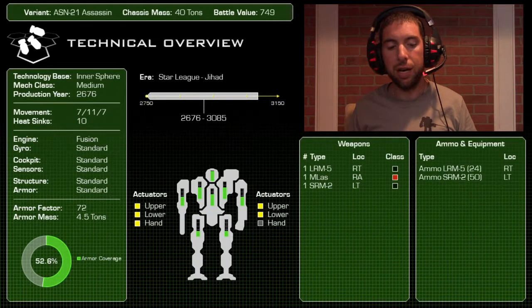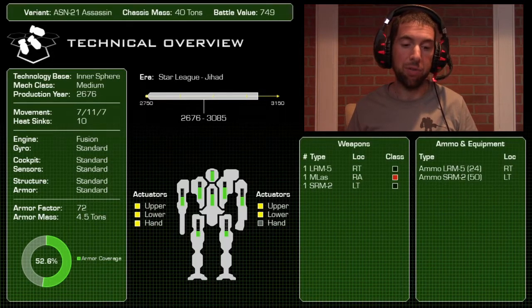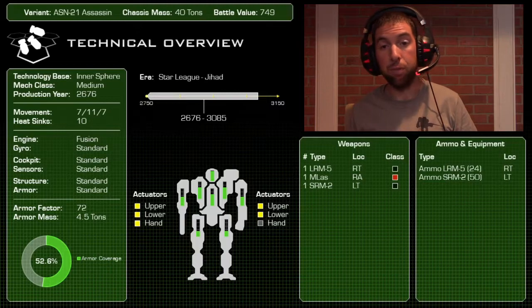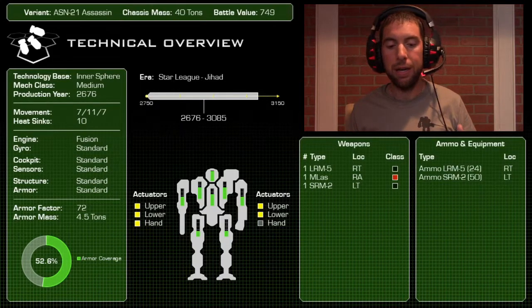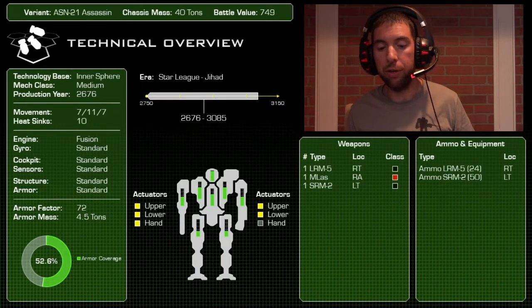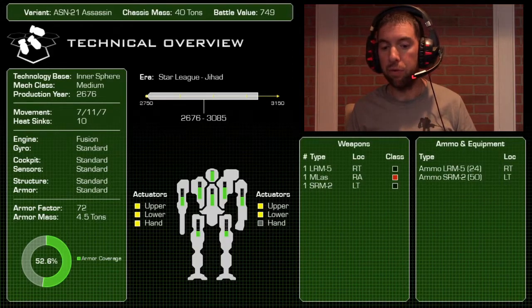It has 10 heat sinks, standard equipment across the board. Armor-wise it's 52.6% coverage — a little bit low for a 40-ton mech, but for a mech that can claim these kinds of target mods, 4.5 tons of armor at an armor factor of 72 is really good when combined with a plus-three or plus-four target mod. However, the distribution is weird — the legs are woefully under-armored, basically a quarter of total armor, which is a potential risk since this mech relies on its speed to survive.